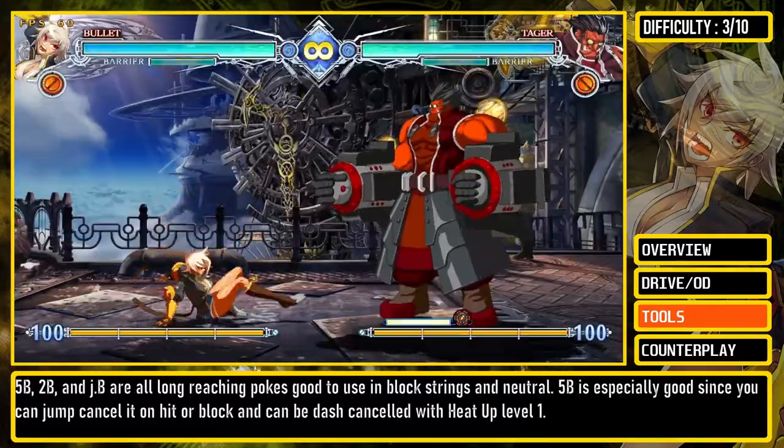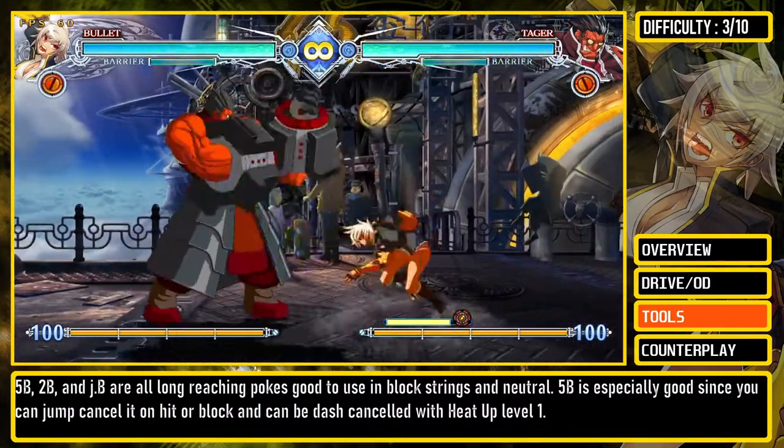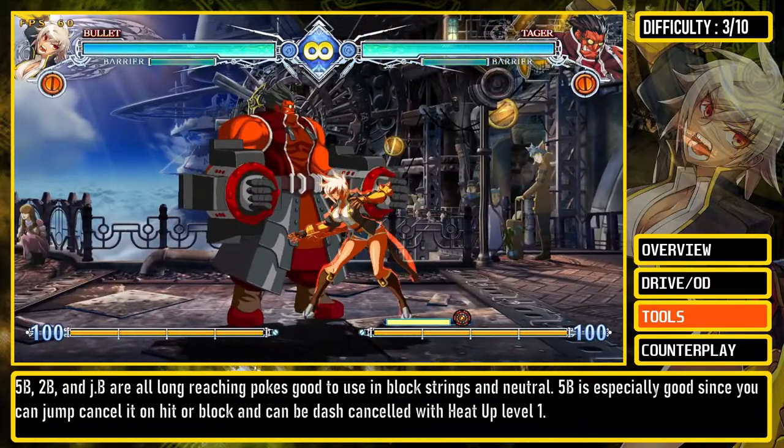5B, 2B, and JB are all long-reaching pokes good to use in block strings and neutral. 5B is especially good since you can jump-cancel it on hit or block, and can be dash-canceled with heat-up level 1.